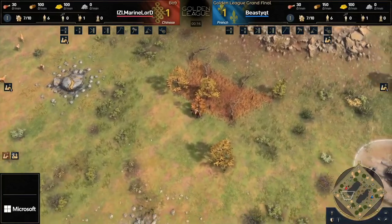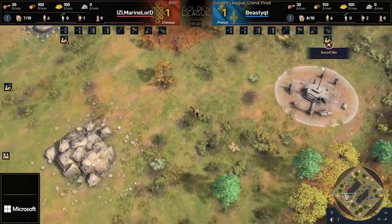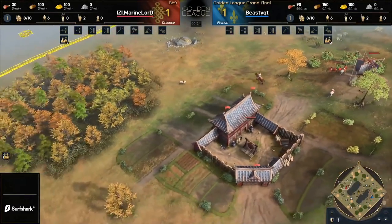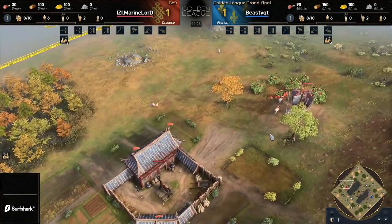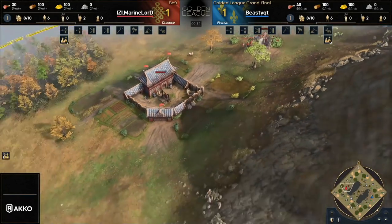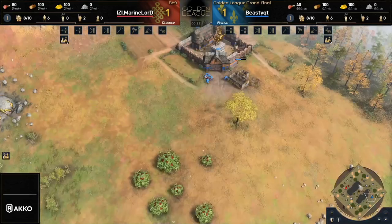There are not a lot of sheep on this screen. Marine Lord has not found a single one, but indeed, in we go to game number three. On French Pass, spawning on the left side, it is going to be Marine Lord in red Chinese, representing EZ, and on the right side in blue, we have a French player — Beastie Cutie playing as the French. So an interesting matchup here.